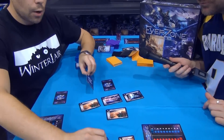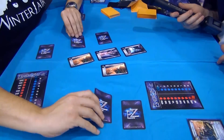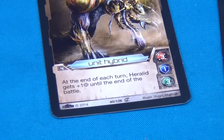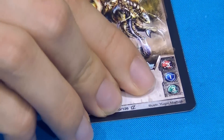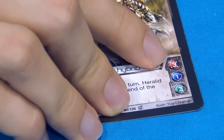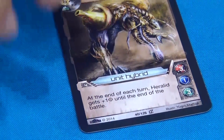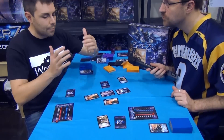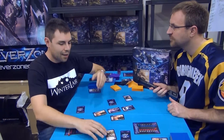Both players activate units at the same time, so first of all you have to look at the range — the highest range attacks first. Then you look at the attack. In this case he attacks first because it's three versus one: three against two in defense, so this card is destroyed. The only way to suffer damage is the remainder of the attack after defense.